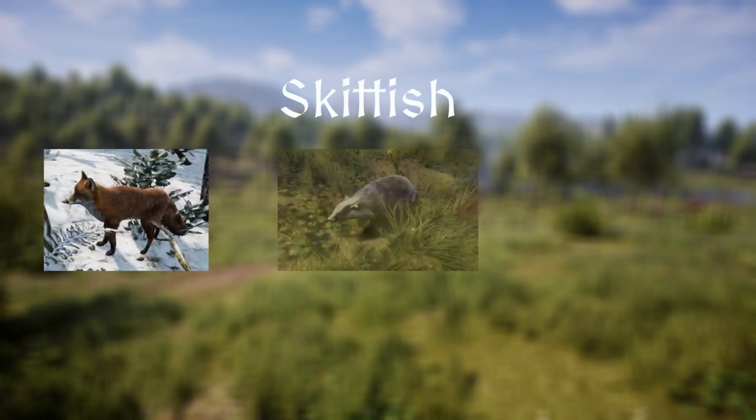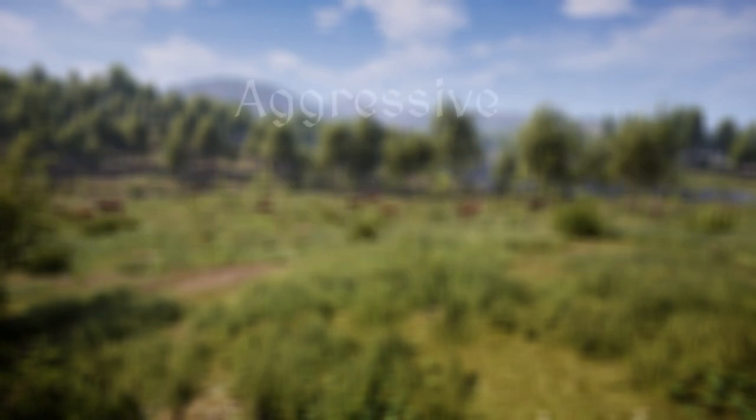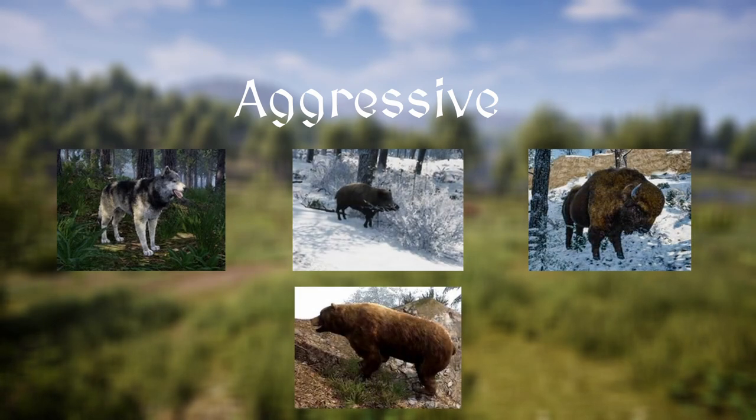Skittish animals include foxes, badgers, and lynxes, all of which will run away when approached but will attack you if you hurt them. Finally, we have aggressive animals — wolves, boars, wisents, and the mighty bear — which will attack you as soon as they see you.